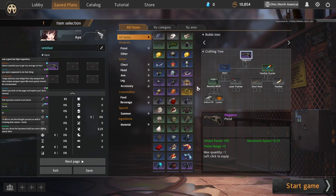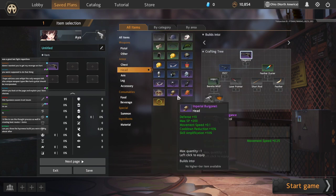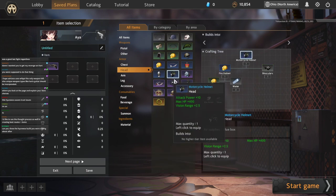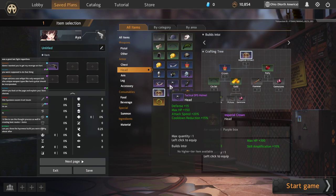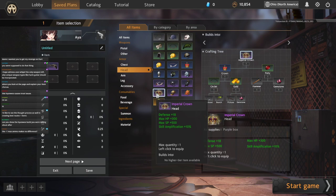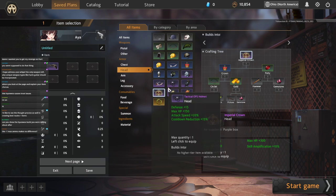Moving on, we have our helmet slot. I'm not going to go through each option and describe why we're not picking them — it really comes down to Moto Helm, Tac Ops Helm, and Imperial Crown. The key here is we want something that gives Spell Amp and HP. These all give HP, but Tac Ops gives CDR, Moto Helm gives more HP, and Imperial Crown gives Spell Amp. We're going to pick between these three, but we're not going to decide yet.